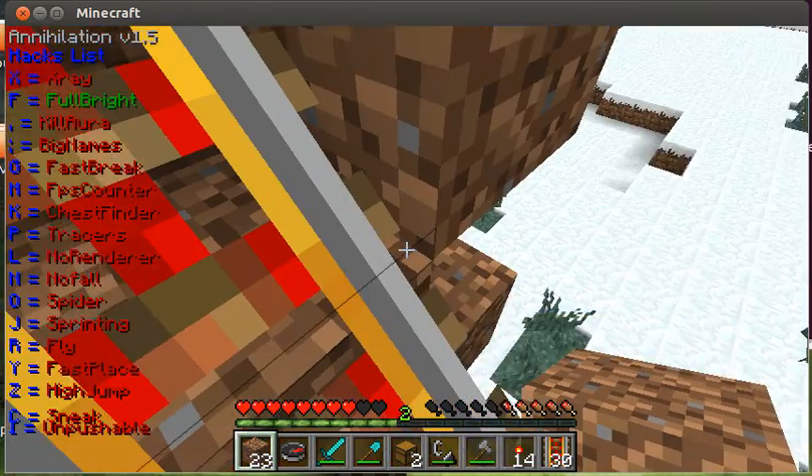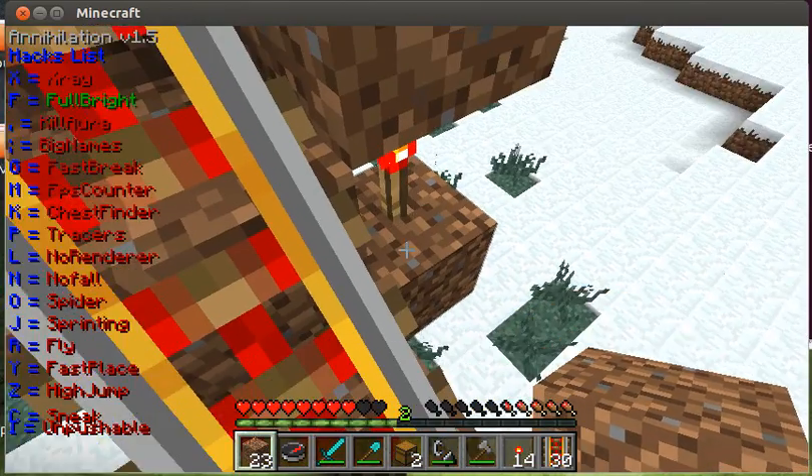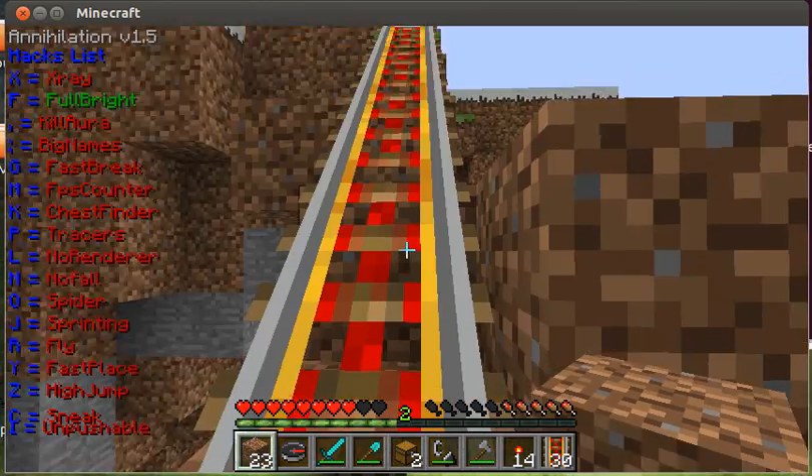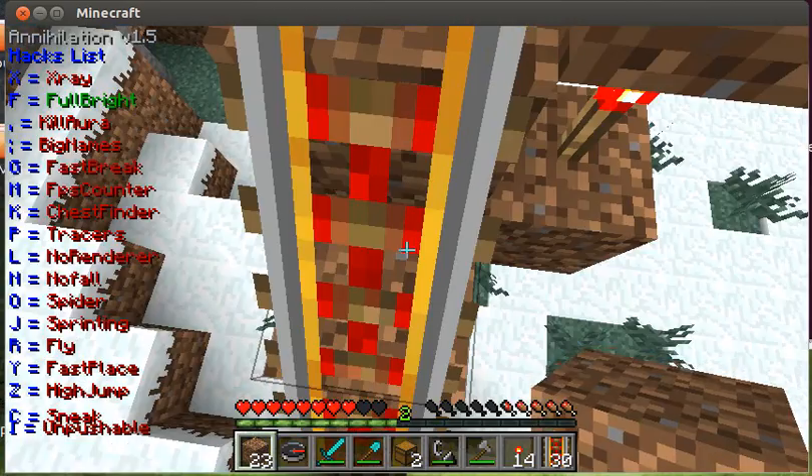I'm guessing there may be a current going from that piece of dirt to this piece of dirt to that piece of dirt to this railroad.